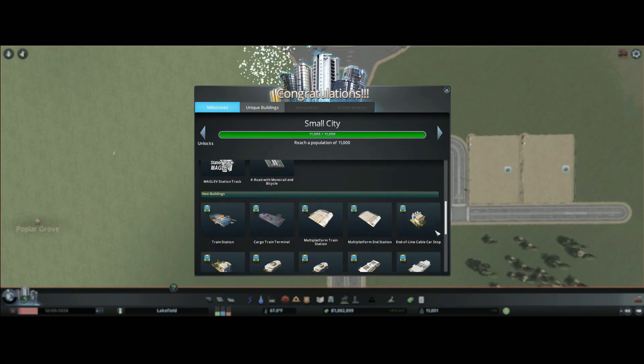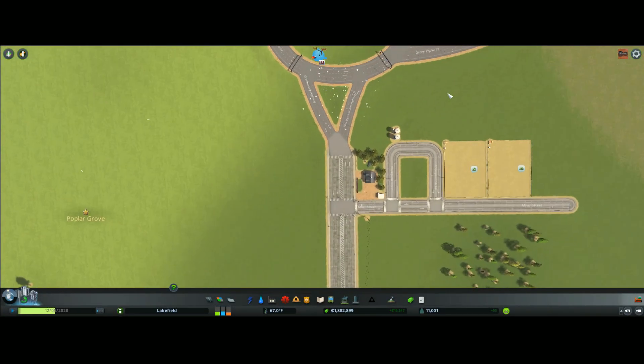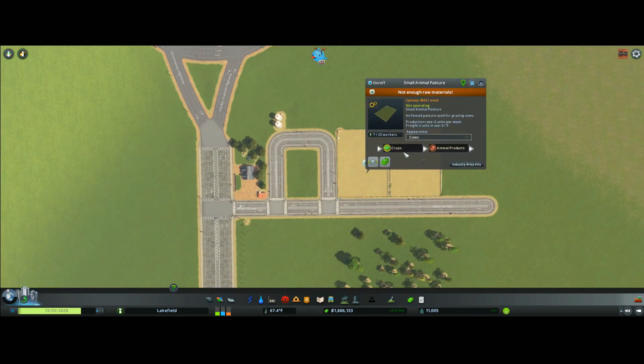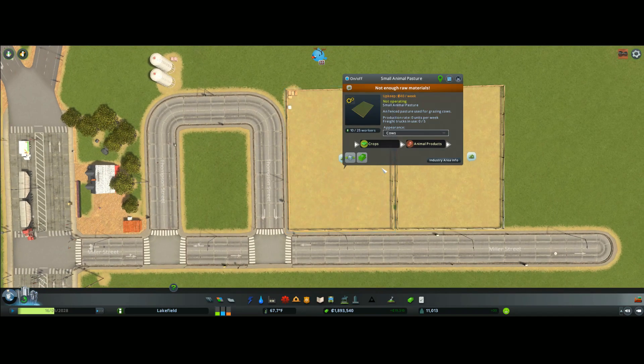We became a small city — let's see what got unlocked: monorails, new buildings, cargo trains — that worked out perfectly. Now, once the crops are grown and harvested they need to come here to feed the cows. We can have cows, pigs, sheep, and highland cows, but we've got regular cows. We don't have any right now because there's no crops yet for them to feed on, but once we get food in here the cows will show up.